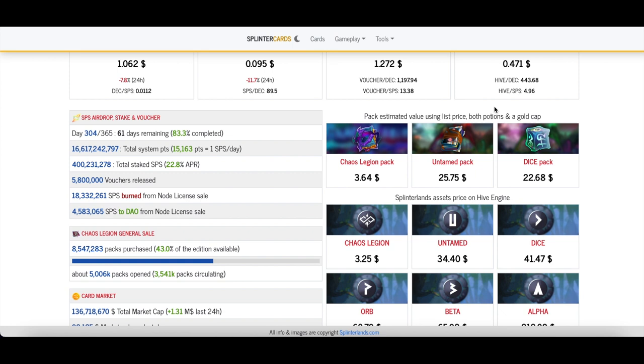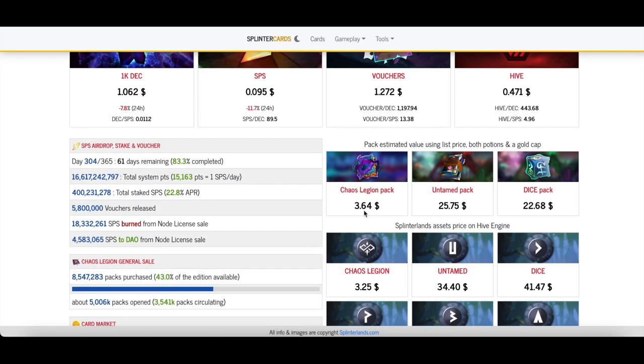That value varies greatly. If you get four commons, none of them gold foil, and one of the cheapest rares, you're talking maybe 50 cents. But if you pull a gold foil legendary, you're talking around $100. So this is just the average, and that's why if you're going to do these arbitrages, it's usually better the more packs you do — that gets you closer to guaranteeing this difference.